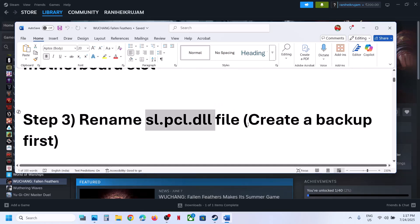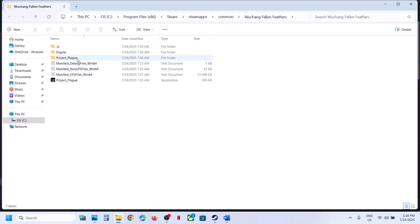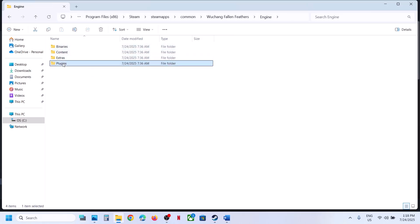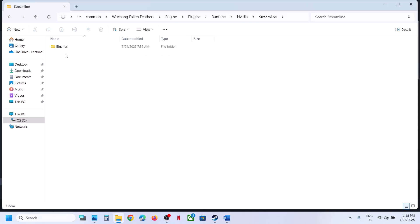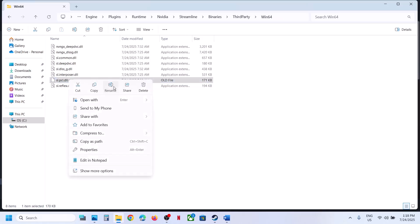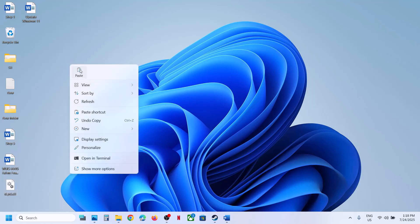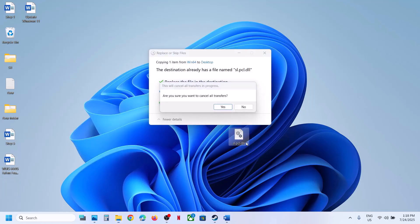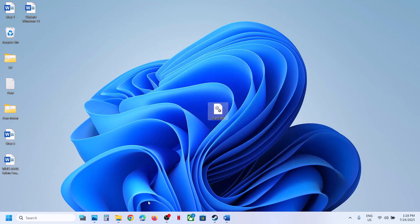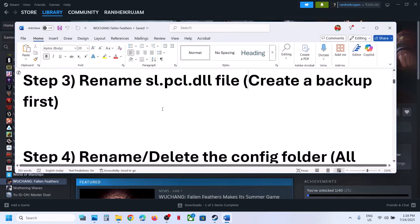The next step is to rename the slpcl.dll file. Go to the game installation folder, right-click the game, select Manage, click Browse Local Files, then open: Engine > Plugins > Runtime > Nvidia > Streamline > Binaries > ThirdParty > Win64. You will find the slpcl.dll file there. Create a backup first by copying the file, then right-click and rename or delete it, and check.